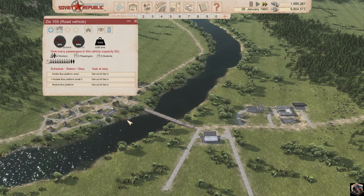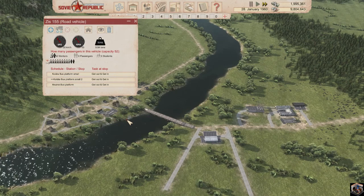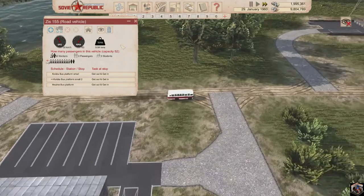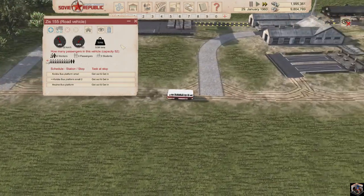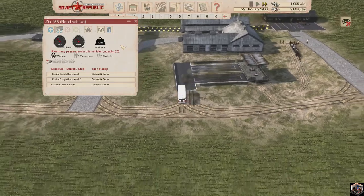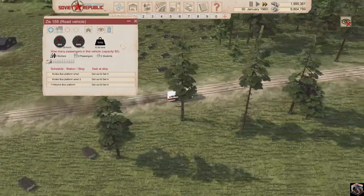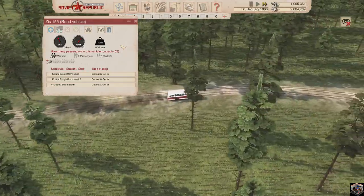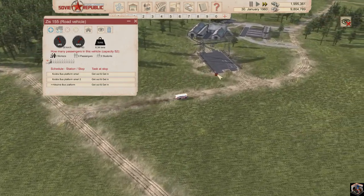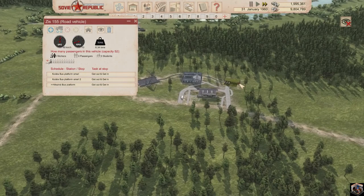We're getting there. So you got there — everyone except for two people got out. I mean, it's not ideal. I do like this though. I'm going to go up and around. Two people are going to get out and go into the warehouse.